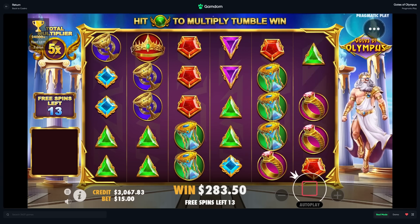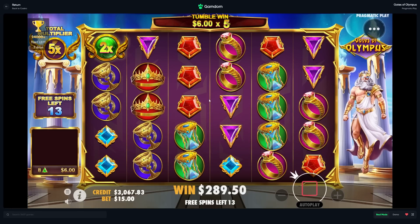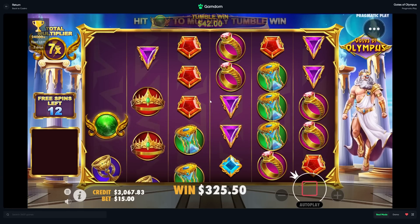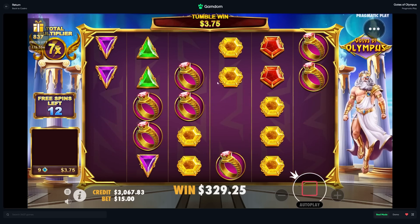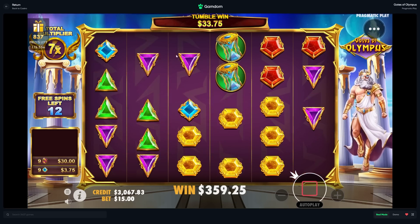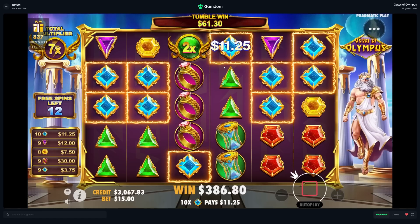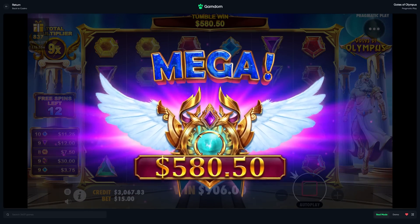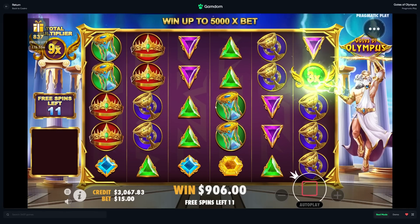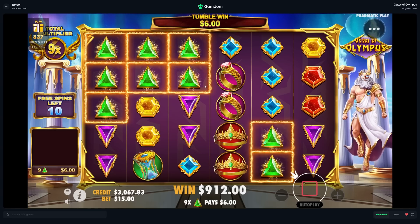It's starting to dead spin — zaps again, 7x. This has honestly felt like a very long bonus already and it's because we got the retrig pretty early on. That's a good zap, that is a very good tumble — I was hoping it would zap again. 900 here already, that's already such a good amount of money back considering how many spins we have, but I can see the dead spins coming here soon just knowing this slot.